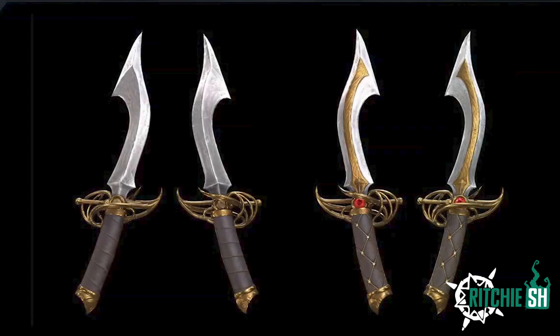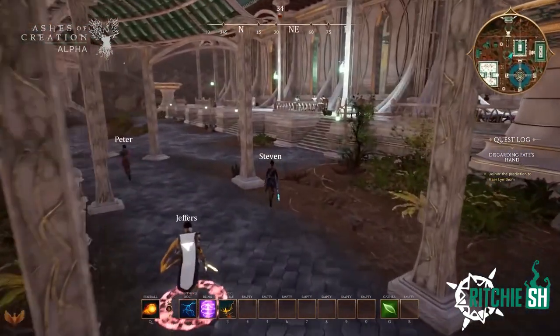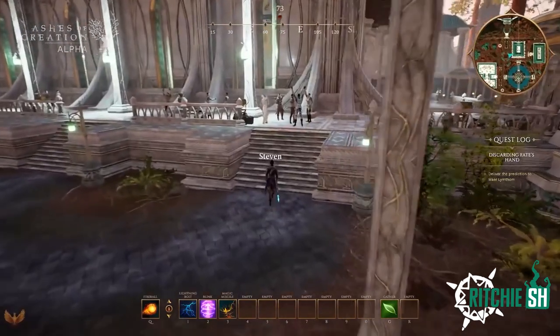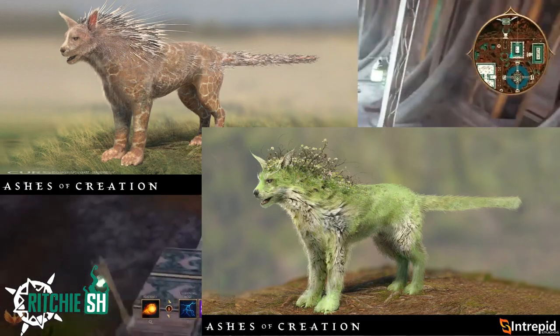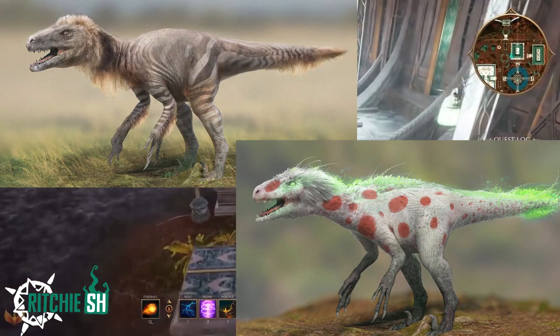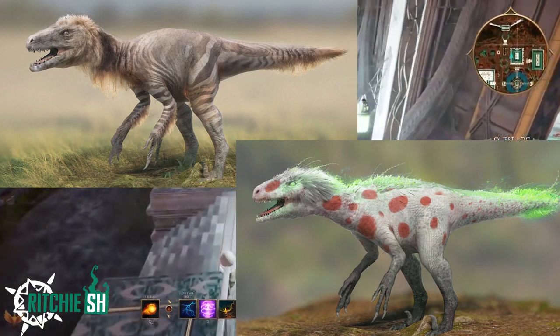Moving on, we got a good look at some daggers, which a lot of people have been asking for, that are currently being worked on by the animation team to bring them to life. Along with this, we are shown some variants of animals that we already know we will come across in the world, such as new bear variants, new cursed charger variants, and new swift claw variants. These creature variants will inhabit the different biomes around the world in Vera to mix up the life that you see.